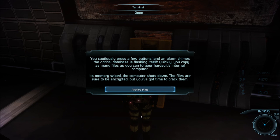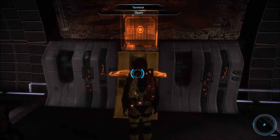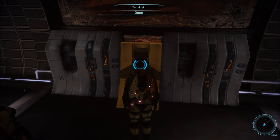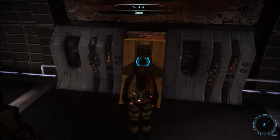You cautiously press a few buttons and an alarm chimes. The optical database is flashing itself. Quickly, you copy as many files as you can to your hard suit's internal computer. I have an internal computer I can store stuff on in this suit? It's memory wiped — the computer shuts down. The files are sure to be encrypted, but you've got time to crack them. Good. We can still play with this thing.